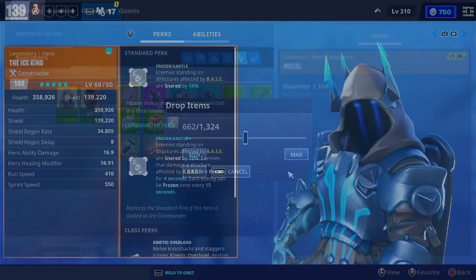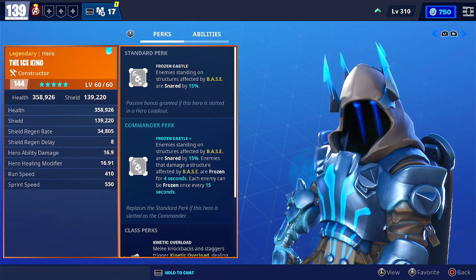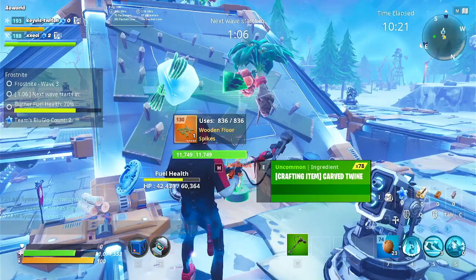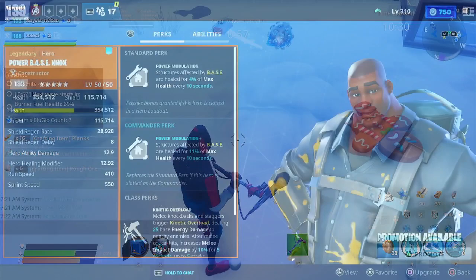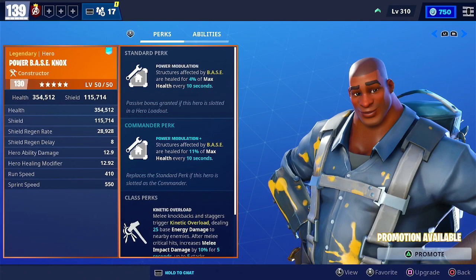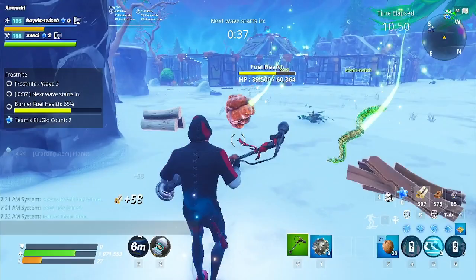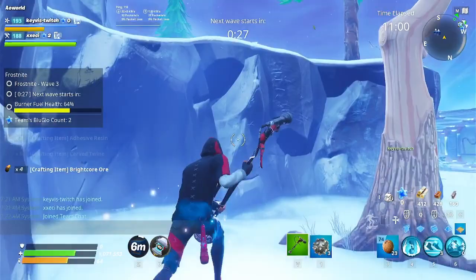A secondary great pick is Ice King. His Frozen Castle perk on lead makes husks standing on affected structures apply a snare of 15%, and husks that melee attack walls get frozen for a couple of seconds — helpful for restraining husks and freezing charging smashers, also saving time and materials on repairs. Another good pick is Power Base Nox or Penny. Their Power Modulation perk makes their base self-repair affected structures by 11% of max health on lead — great if you want walls to heal bigger and faster, and it combines well with Base Kyle or Ice King's bases.